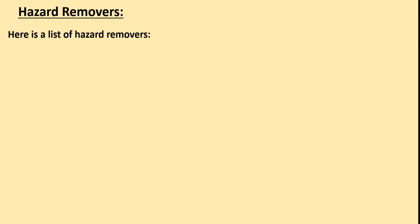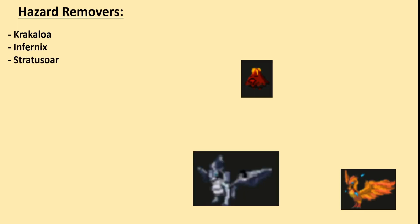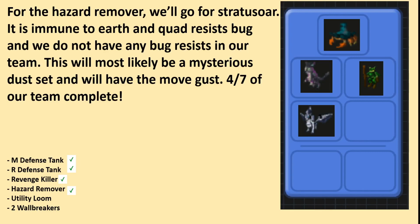Here is a list of Hazard Removers: Crack, Infernix, Strat, Spreezy, and Nima. For the Hazard Remover, we'll go for Strat. It is immune to earth and quad resists bug, and we do not have any bug resists in our team. This will most likely be a mysterious dust set and will have the move Gust. 4 out of 7 of our team is now complete.